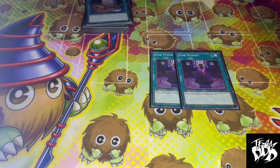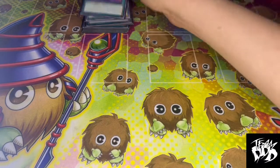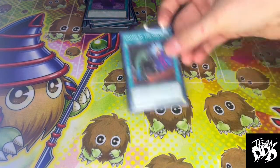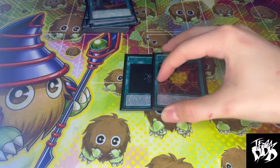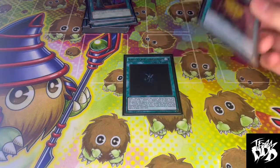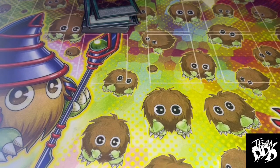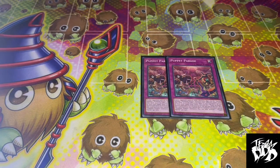One Foolish Burial. Two Junk Puppets, which is our Monster Reborn for the deck. One Called by the Grave. Rank Up Magic Numeron Force and Argent Chaos Force — Numeron Force being able to negate effects when it's used, and then Argent Chaos Force brings itself back to your hand, which is just great. And then 2 Puppet Parade to be able to get your Rank Up Magics.